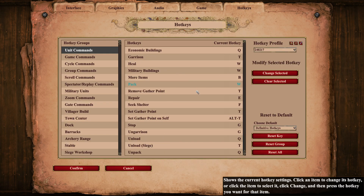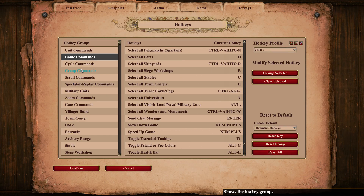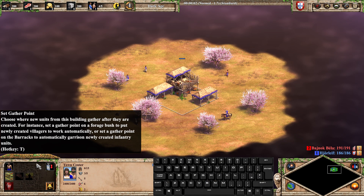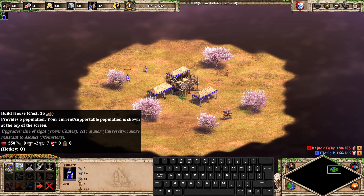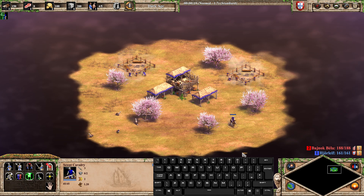To start using hotkeys, force yourself to not use your mouse for things which have hotkeys. Only use the cursor to hover for tooltip to view the hotkey you need to use if you need to. This will be slow at first, but with time you will remember and even make a habit out of hotkeys, since you use them so often. That will also mean you'll naturally become faster and you don't need to think to remember every hotkey.